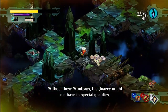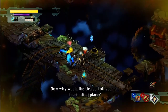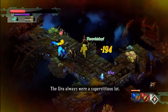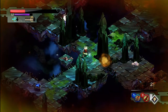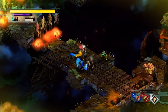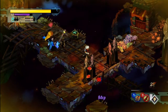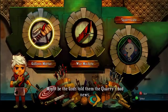Without those windbags, the quarry might not have its special qualities. Now, why would the Ura sell off such a fascinating place? I somehow feel like we cheated them out of it. The Ura always were a superstitious lot. This branch up here that I come back to check on — I decide not to go up there. All that's up there is a healing tonic and a few fragments. There's an arsenal here that I'm actually going to use to switch out the mortar — it's not good for what's coming up. I want a fast-paced weapon. Might be the gods told them the quarry's bad news.